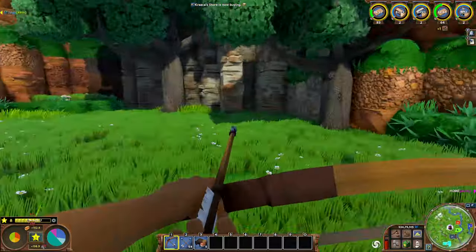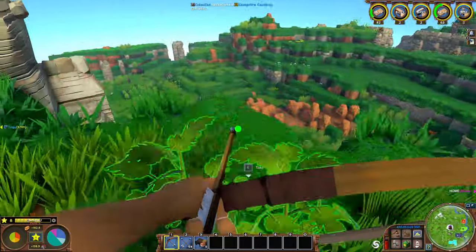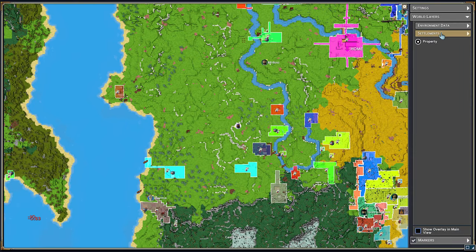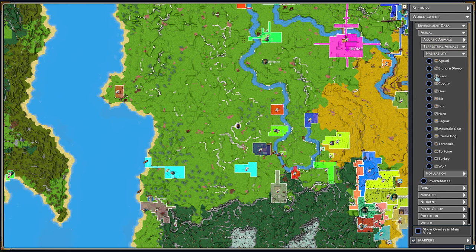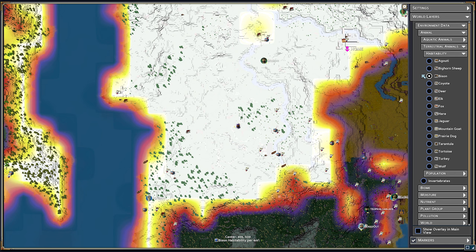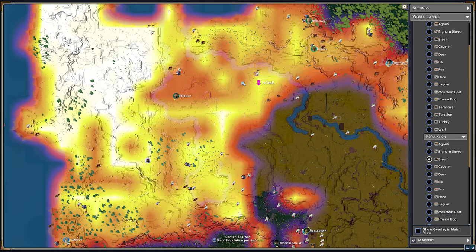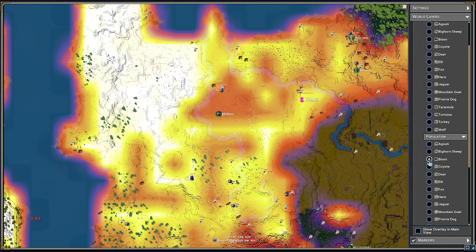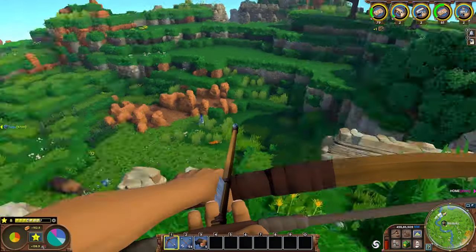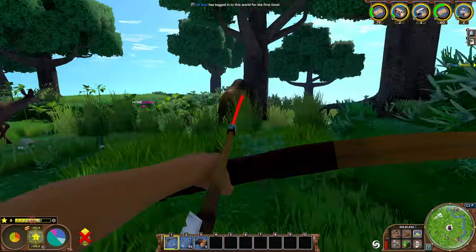I've hunted a bunch of bison. On the website you hit G and you can look at the statistics of the bisons — they're never going down. You can look at where they are and the population button shows you where it's hot. Here's my house and here's where I've been farming them. You can see it's lost a lot of its heat here. More than likely there's lots of bison over there where no one's been farming them, but you see all the bison down there too — there's more everywhere.